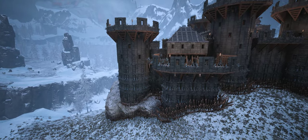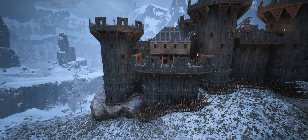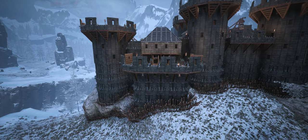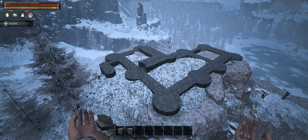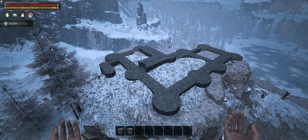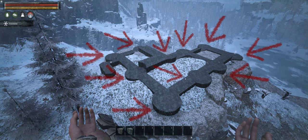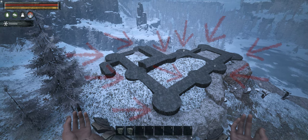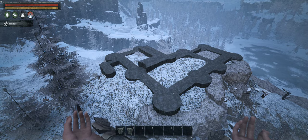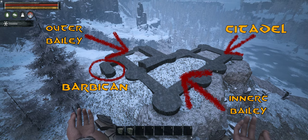This is a relatively small castle consisting of outer and inner bailey, a citadel, and a barbican protecting the main gate. Here are the foundations for the castle. As you can see, it's just the tower from part 1, repeated 10 times, with the length and width of the terrace adjusted as needed to fit the terrain. Here's the barbican, the outer bailey, inner bailey, and citadel.